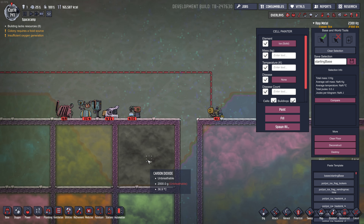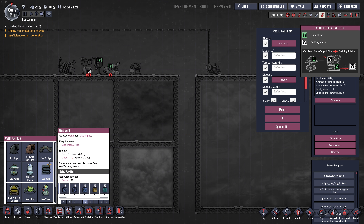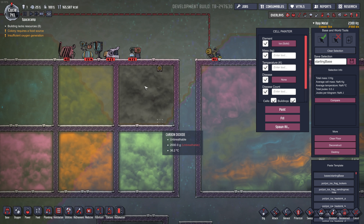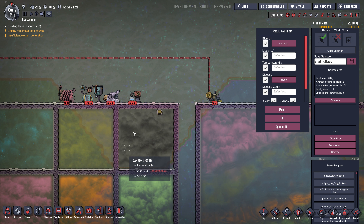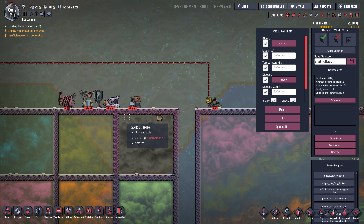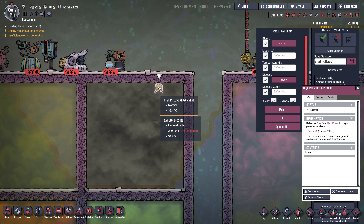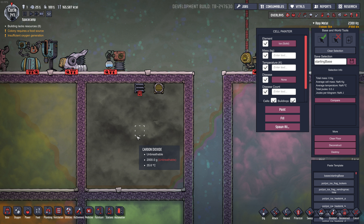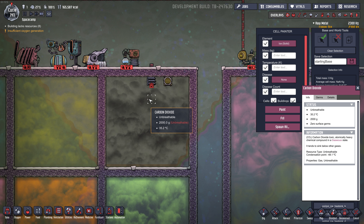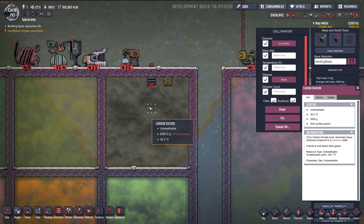Another way — not to get rid of CO2 but to temporarily store it — is to pump it into a room with a high-pressure vent. A regular vent overpressurizes at 2 kilograms, but a high-pressure vent goes all the way to 20 kilograms per tile, so with a big enough area you can store a lot of CO2. These require plastic to build, so they're a late-game tool. Until then you can use regular gas vents and fill each tile up to 2 kilograms. A more advanced technique is to freeze CO2 by cooling it to negative 48 degrees Celsius, turning it into a liquid, or even into a solid at an even colder temperature.